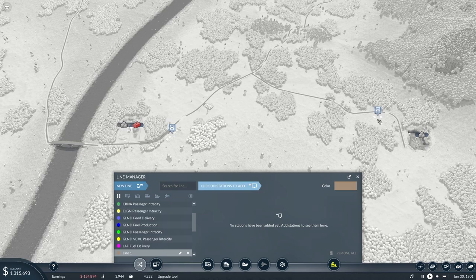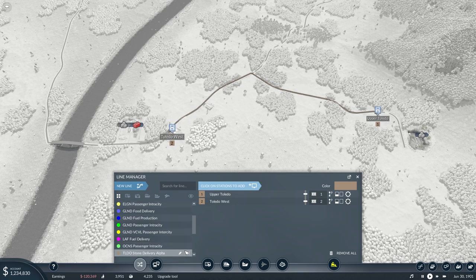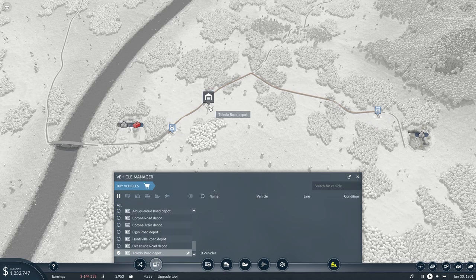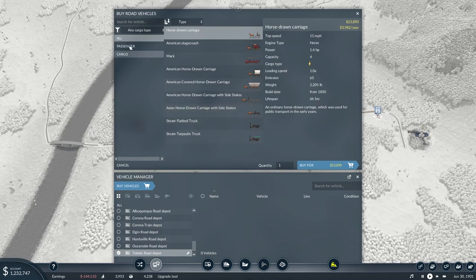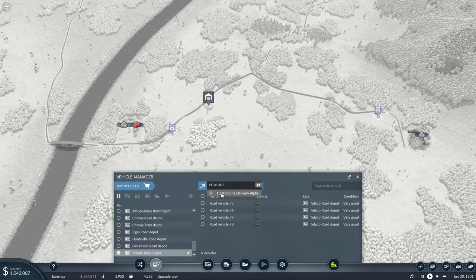Let's get our new line going from here to here. This is going to be Toledo Stone Delivery Alpha. I got away from the North/South/East/West naming - instead of 1, 2, 3, 4, we're going to go Alpha, Bravo, Charlie, etc. Let's buy vehicles - I'm going to start with four - and get them on there and get them going.